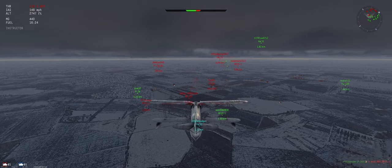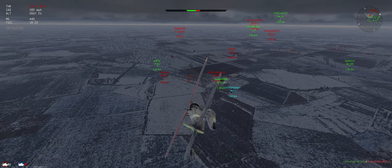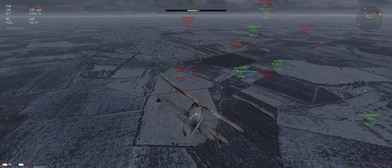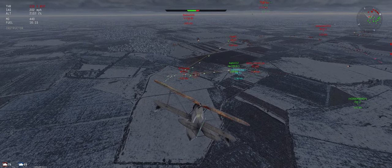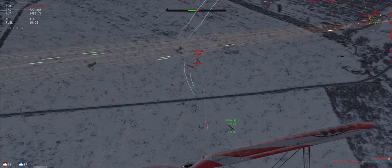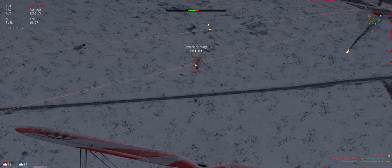That's another good strategy we saw the bomber doing — basically come down in the clouds, bomb, go back in the clouds, change direction, and people won't know where you are. Then rinse and repeat. Smart players getting stuff done.